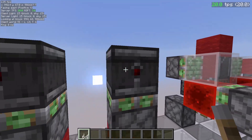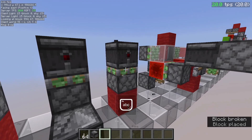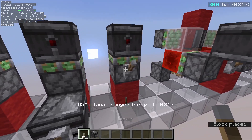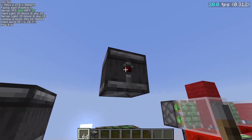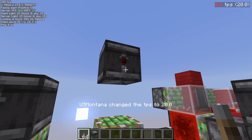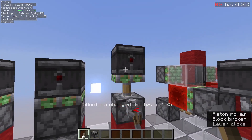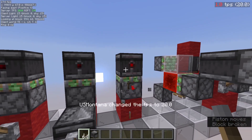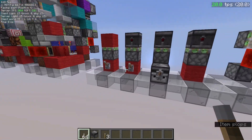It takes two ticks for this observer to update both up here and down here. So as soon as I do this, they arrive there instantly and still update two ticks after the piston is powered. Same on this side, but the piston will take 1.5 redstone ticks to retract back down. That's the basic piston movement you need to understand.